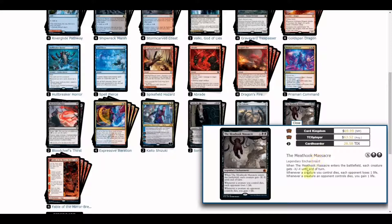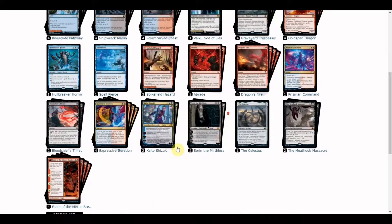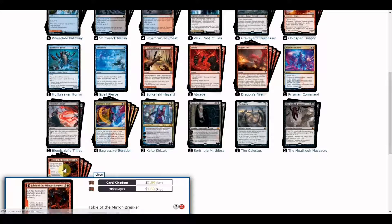Given the spot removals, we also have a mass removal in the form of Mythos of Nethroi — probably the most expensive card in the deck. It's a good mana sink with minus X minus X, and has a trigger: if you control a creature when a creature dies, you lose one life, but if an opponent's creature dies, you gain one life. This pairs well with the many spot removals in the main deck.